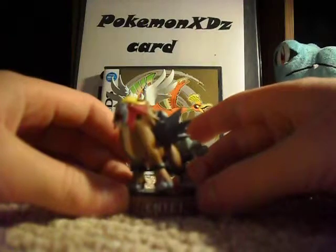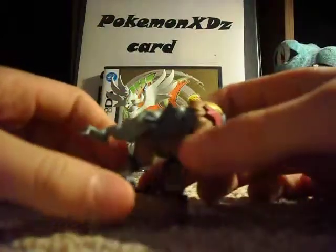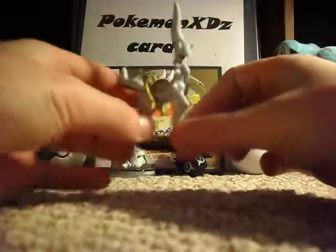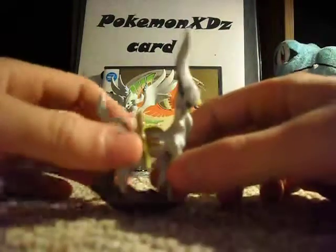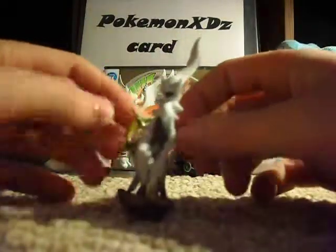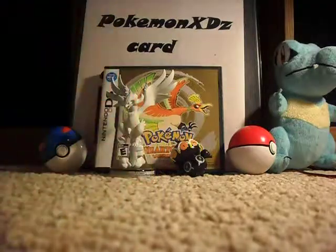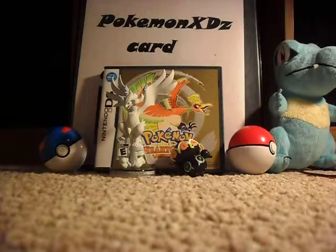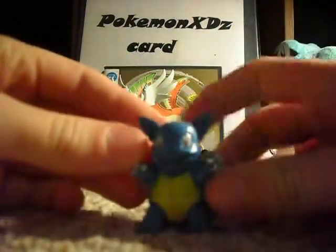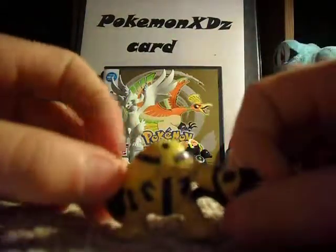I had this Aipom in what I think is a HeartGold SoulSilver box, yeah, something like that. I really like the artwork on this one. I got this Arceus from an Arceus album box or whatever. Now I have this Wartortle. I have this Electivire, which has antennas — they apparently just decided to go down.